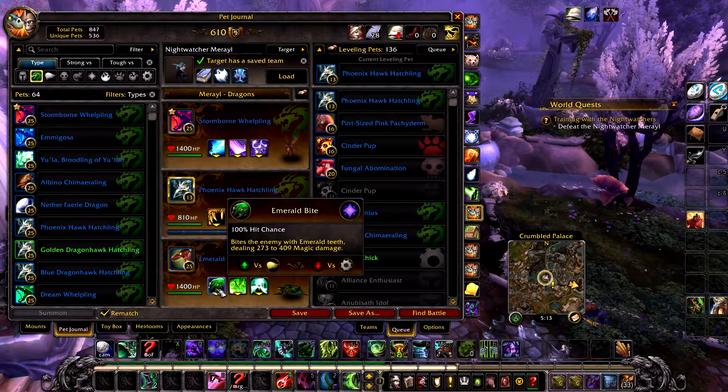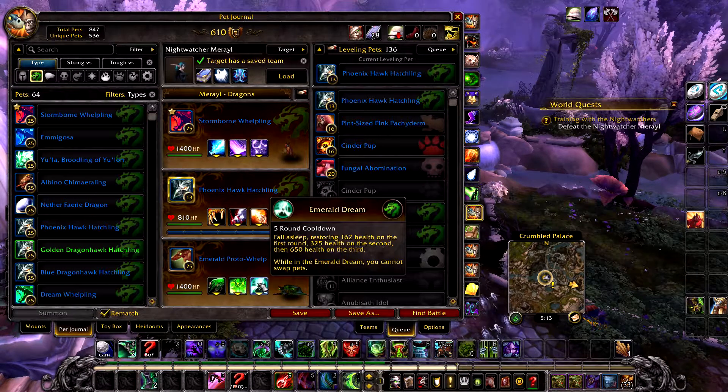And in your final slot, an Emerald Proto Whelp with Emerald Bite, Emerald Presence, and Emerald Dream.